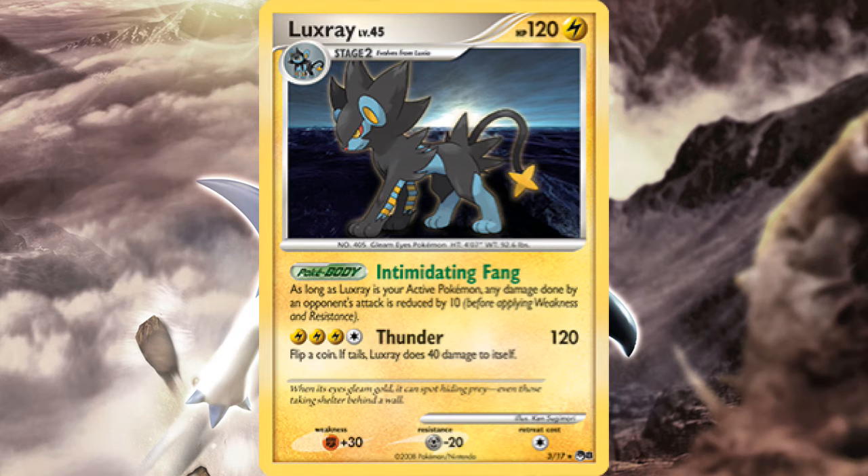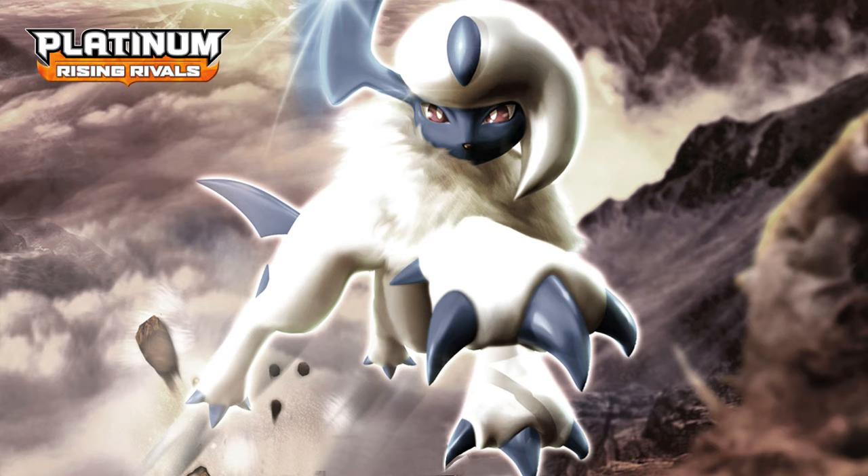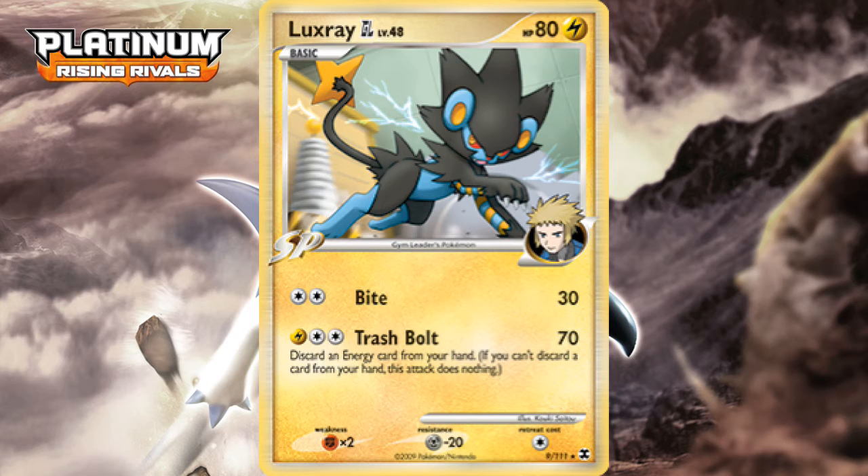Now for the total opposite — Luxray's most famous and accomplished prints. They both appear in Rising Rivals, and they are SP Pokemon owned by Volkner. The regular Luxray GL is the first card here, a strong basic Pokemon with good stats and strong attacks. Just by being an SP Pokemon, it gains a substantial advantage over other basic Pokemon, thanks to the SP Trainer Engine working exclusively with them. So with Energy Gain, you have a strong 1 for 30 and a strong 2 for 70 Trash Bolt. Trash Bolt required an energy discard from the hand, but that strong and fast damage output was more than worth it. However, just left like this, while strong, it isn't groundbreaking on epic proportions.